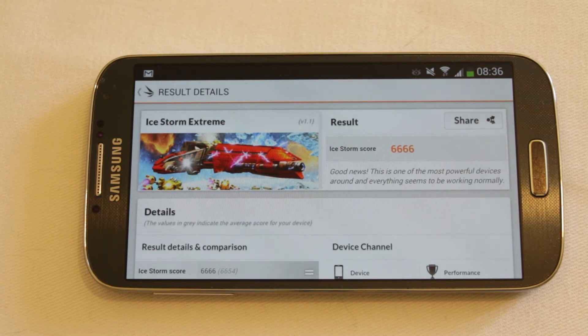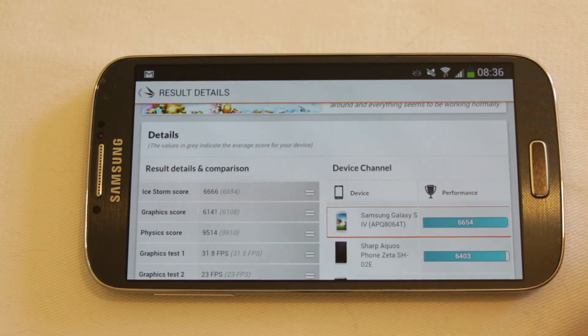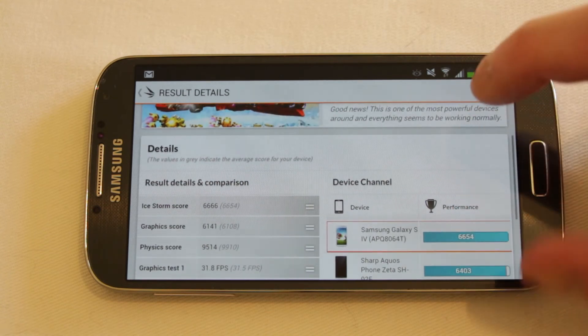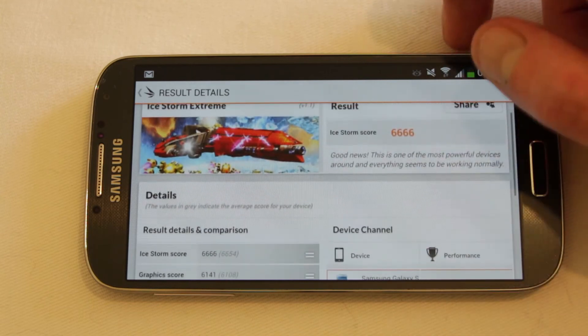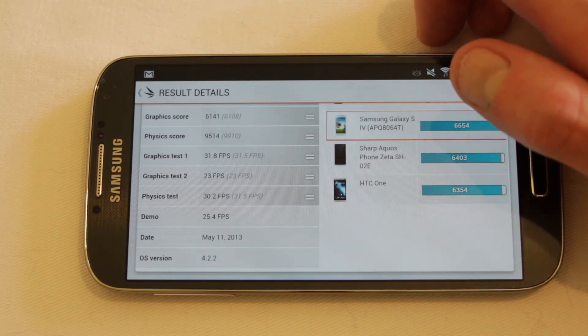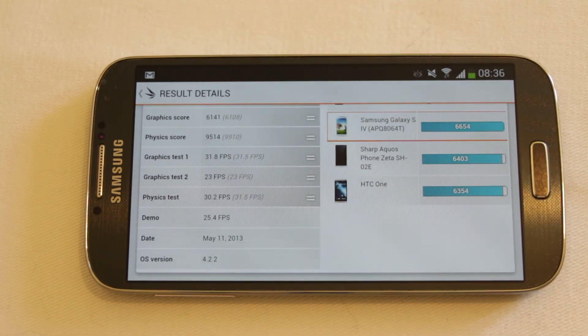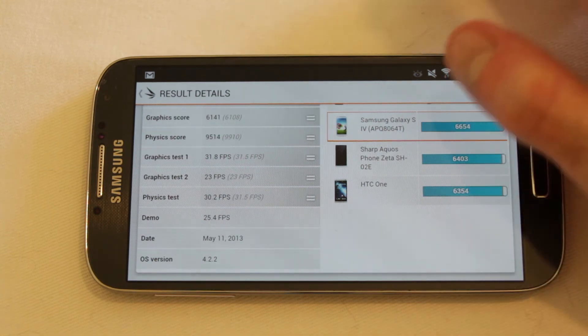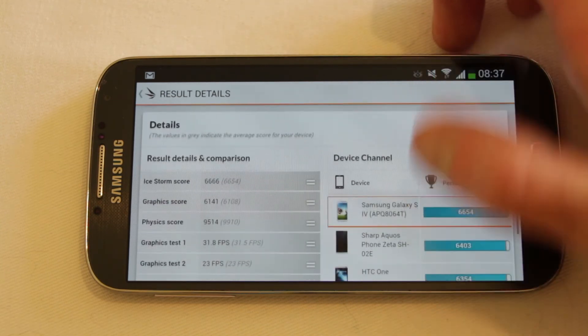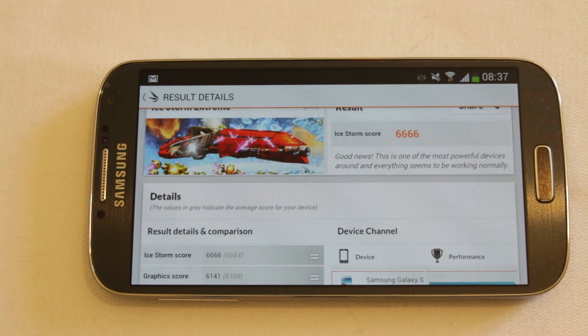And there we have it — 6666. That's a really awesome score. So you can see there that performance-wise it puts it right at the very top. There's a Galaxy S4 itself and it's just slightly beating out other devices. As you can see, 25 frames per second was the average on the demo — very, very nice score. Overall, excellent. Really, really excellent. The Galaxy S4 is a powerhouse for gaming, an absolute total powerhouse.